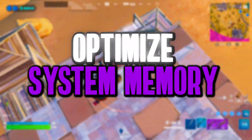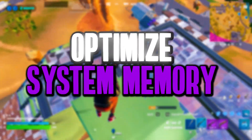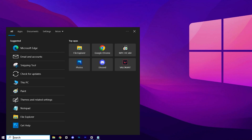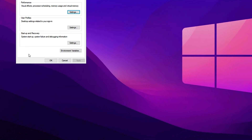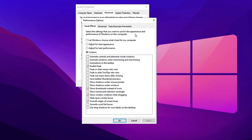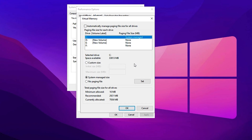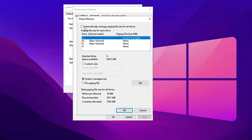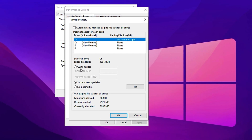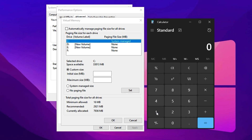First, let's optimize virtual memory to improve system stability and ensure smoother gameplay. Manually adjusting the paging file size helps prevent slowdowns and enhances overall responsiveness. Start by opening the Windows search bar, typing Advanced System Settings and selecting the result. In the System Properties window, navigate to the Performance section and click Settings. In the Performance Options window, switch to the Advanced tab, then under Virtual Memory, click Change to configure it manually. Uncheck Automatically manage paging file size for all drives, then select Local Disk C for allocation. Under Custom Size, set the Initial Size to 1.5 times your total RAM and the Maximum Size to 3 times your total RAM for stability.